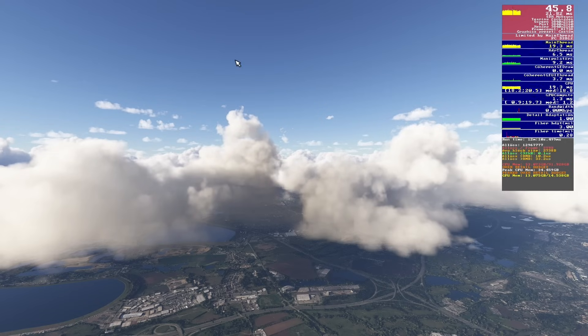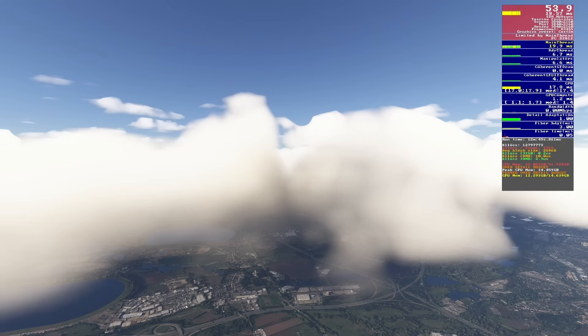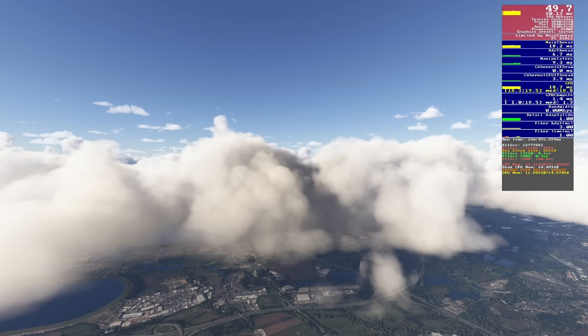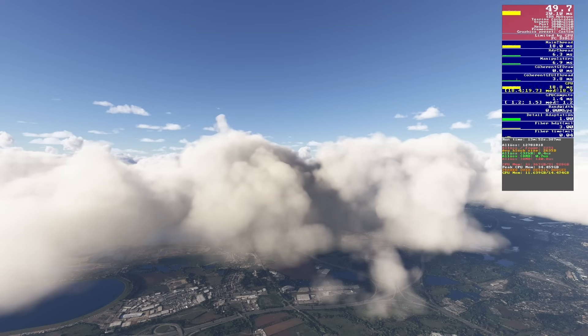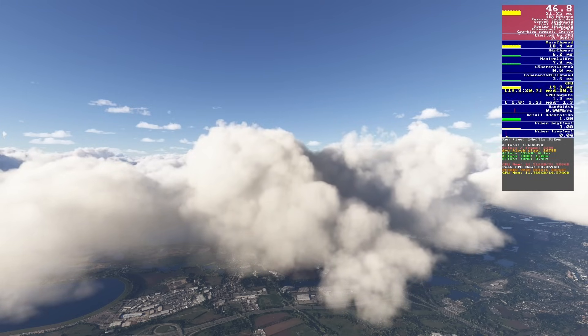Looking at volumetric clouds on ultra — it looks pretty awesome. Dropping to low, things don't look so clever, and I'm not willing to make that trade. Medium is a bit better but still not good enough. At high, we're starting to see a return to form, but I'm still not convinced they're as good as ultra. I think this might be a rare case where we choose ultra — it is flight simulator after all, and clouds are a big part of it, so it's probably worth spending a few frames here.